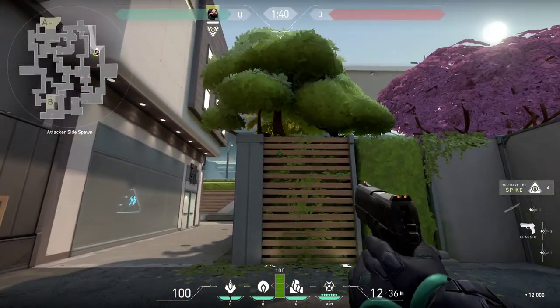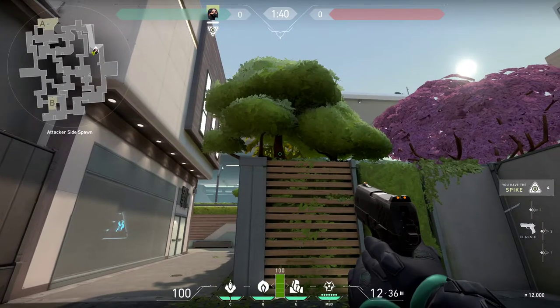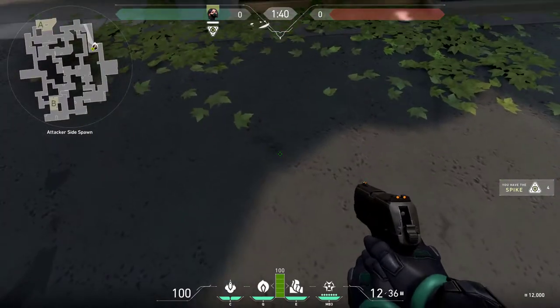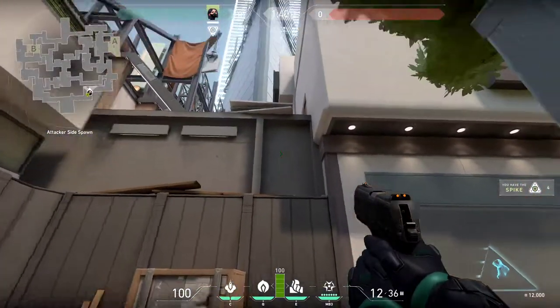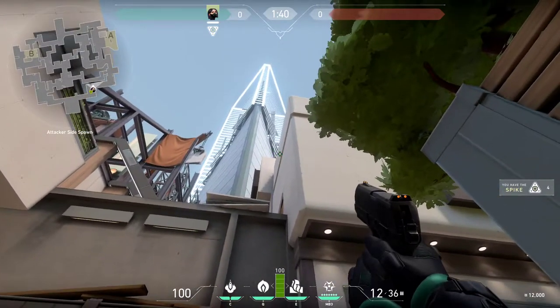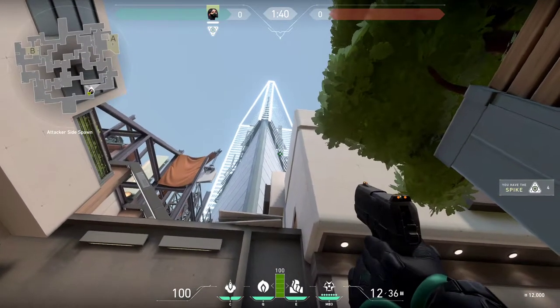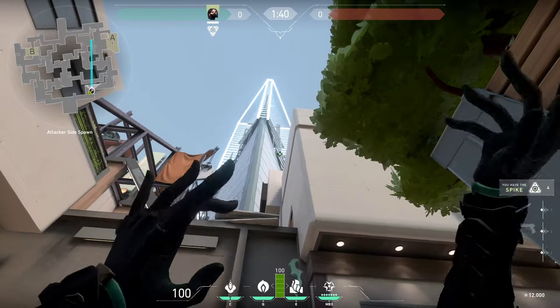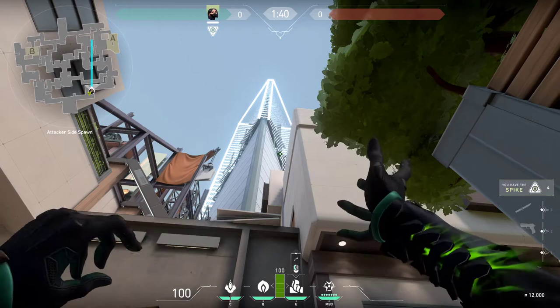When you come out of spawn, you'll see this wooden wall on the way to A with a tree on top of it. Line up with the base of the tree and walk all the way to where the shade meets the ground. Then look up at this white wall above it — you'll notice this broken skyscraper with lines going into it.